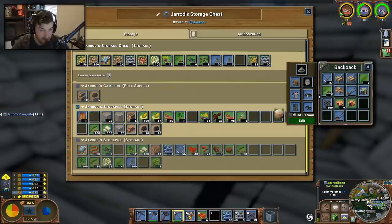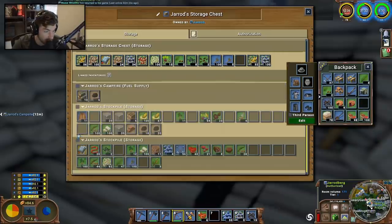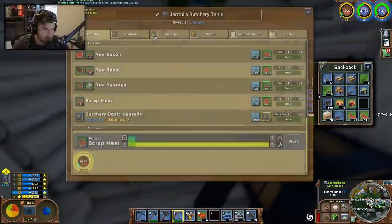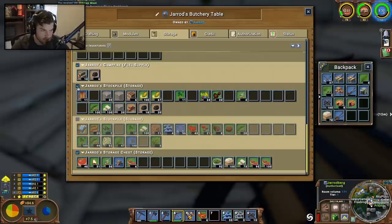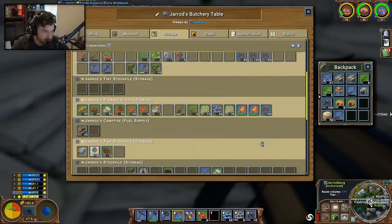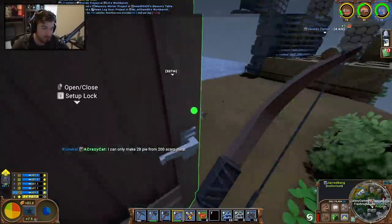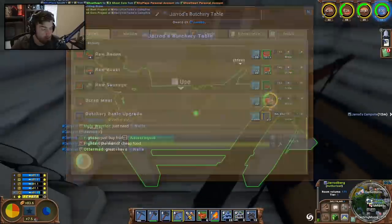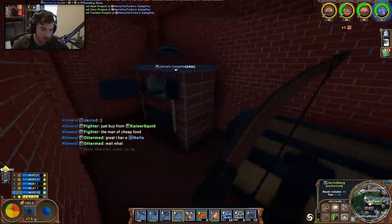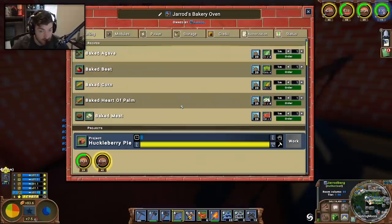Ryan said he did a bunch of flour, but it doesn't look like much was made. Almost two hundred pieces of scrap meat went somewhere else. The bottom storage is apparently the closest storage - why is that the closest? I feel like Eco really needs to work on the way stockpiles work, or at least allow renaming them - maybe there's a mod for that. I wonder if we could focus on something that doesn't use flour, because that seems like what's holding us back.